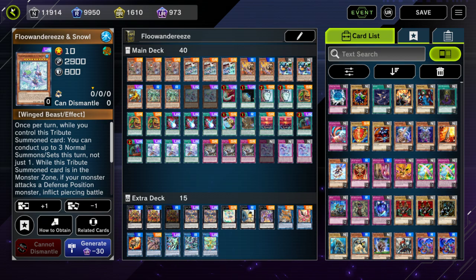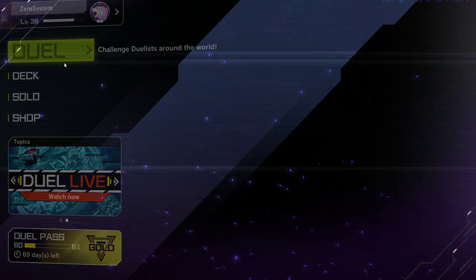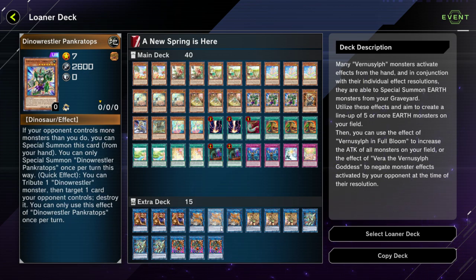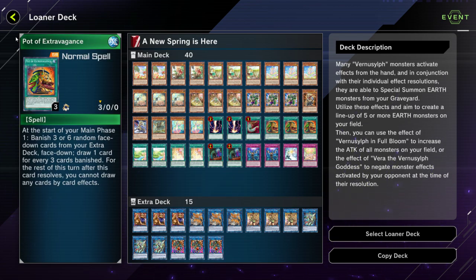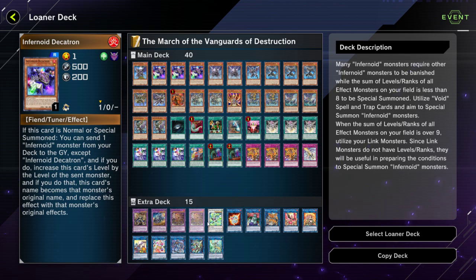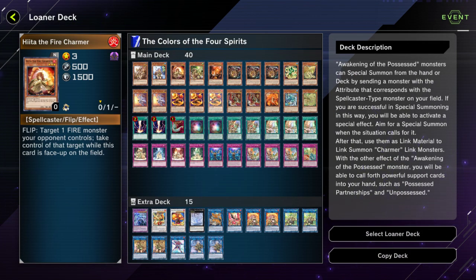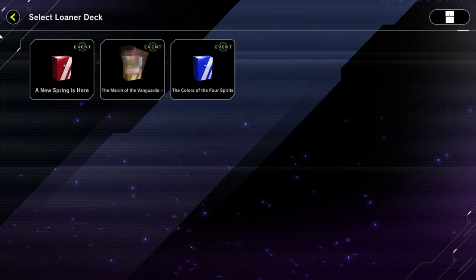Let me know in the comment section below what you're going to try. Just before I wrap up, I'll quickly take a look at the loaner decks available. We've got a Vernusylph Earth deck, three Prank-Kids — that's interesting — Black Luster Soldier, Imperms, Raigeki, Called by the Grave, and Pot of Extravagance. There's also an Infernoid deck with an interesting extra deck, and a Charmer deck. Traditionally these loaner decks haven't been very good, so I would probably opt to just build your own deck.